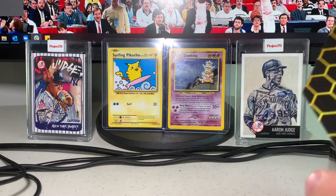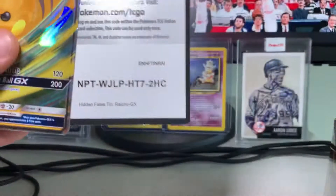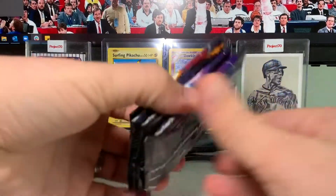Let me carefully get that out of here off camera so you don't see me decimate the corners — which I hopefully did not. There's the code card so you guys can use that digitally, and we have our four Hidden Fates packs.